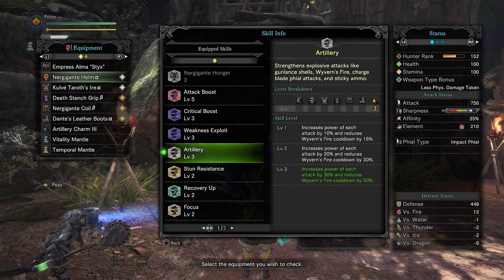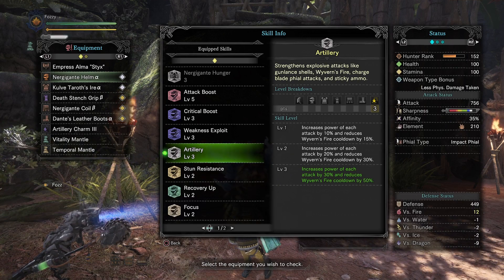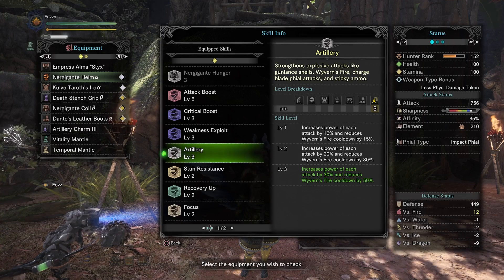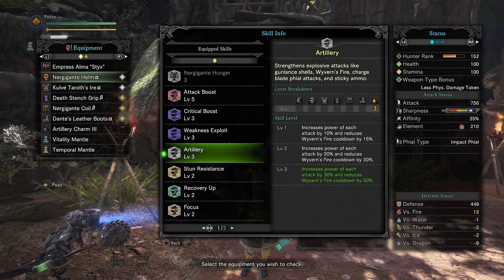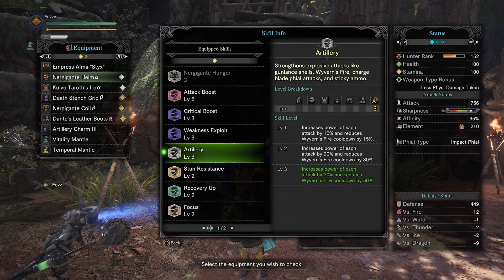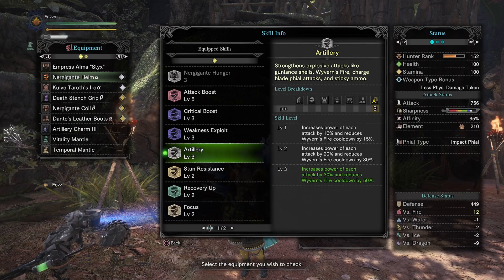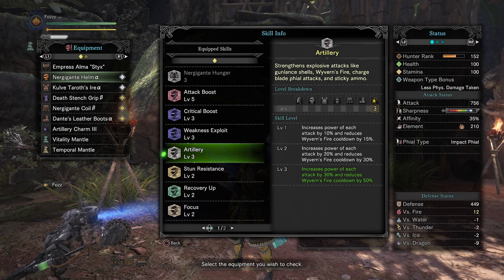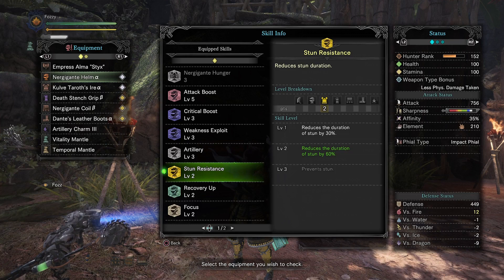Artillery level 3 increases phial damage by 30% — you must have this for every charge blade, unless you're using elemental charge blades where the phial top says 'power elemental phial' instead of 'impact phial.' If it says power elemental phial, do not use artillery because it does not increase your super amp discharge damage. That's a quick tip for anyone who doesn't know.